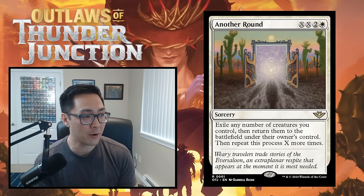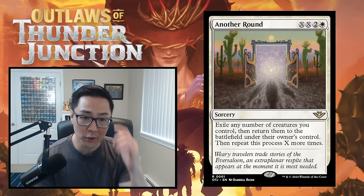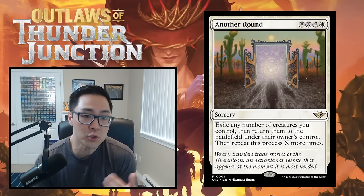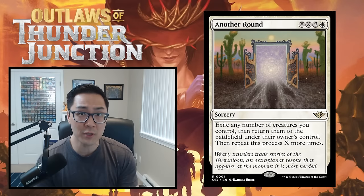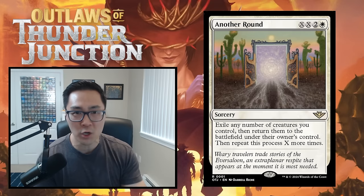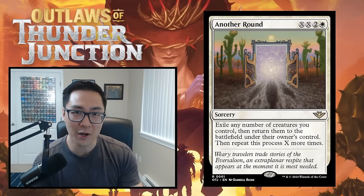D tier cards are filler. They can make your deck — oftentimes they're your 22nd or 23rd card. You don't want your deck full of D cards, but you'll play one or two. Examples are Suspicious Detonation, Griffnott Tracker, and Shady Informant. F tier is garbage — cards you never want to play. If you have to play an F tier card, drop and draft again.